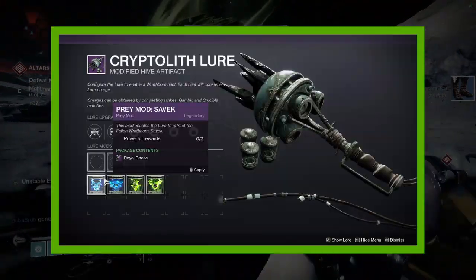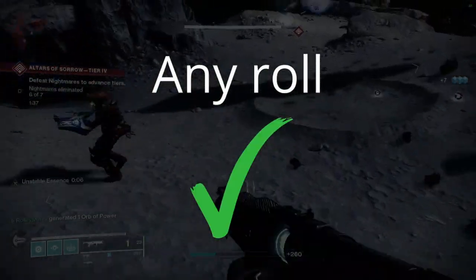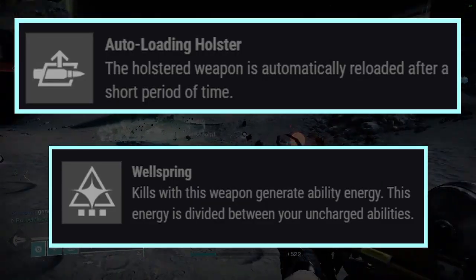You get this weapon by doing Wrathborn Hunts, which will go away after Witch Queen. Any roll of this weapon is fine, but if you want a God Roll, I would go for Ambitious Assassin in the 3rd Column and Auto-Loading Holster or Wellspring in the 4th Column.